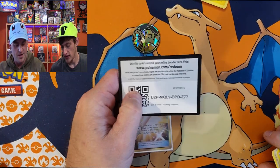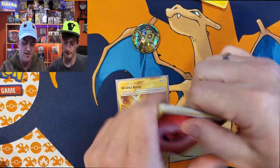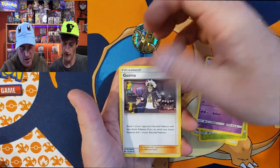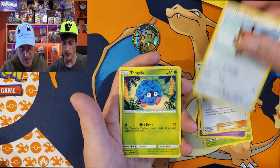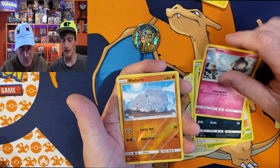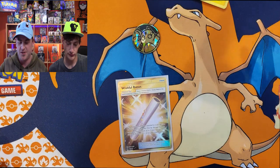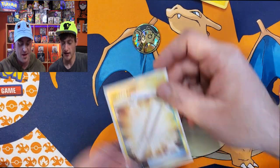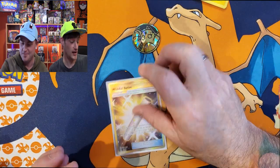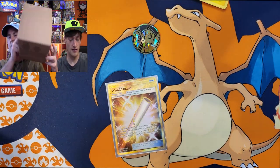Thumbs up! Last pack magic for Jay's ball - Burning Shadows. Let's see if our luck continues. One, two, three, four to the front and we got fairy energy, Simisage, Whirlipede, Sneasel, Ralts, Rhyhorn, and a non-holo Azumarill. Nothing too special, but we got the one big hit. Pulling a gold secret card out of a dust ball - that's a rare hit.